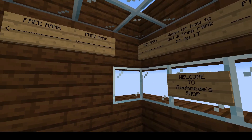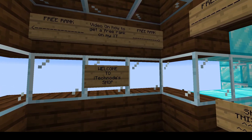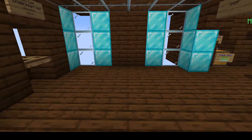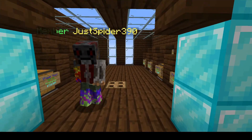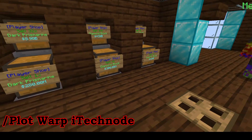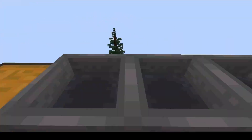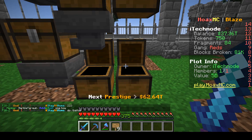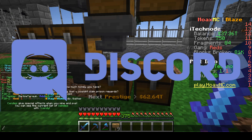Don't forget to like the video and subscribe, and drop a comment down below if you play HoaxMC. I'm going to do a drop party at 100 subs so make sure you subscribe. In our shop we now currently have five chests covering every block in my mine, so all the people in my mine can make money. You guys can warp to my plot by using the command /plot warp bytechnode. We're going to come back in 24 hours to check how many sales we have made. It's been 24 hours — we did pretty well, we filled like two double chests. Make sure to check out my new Discord server, the link is in the description.